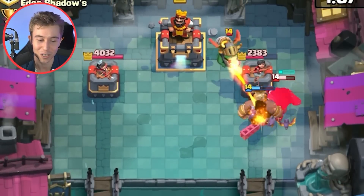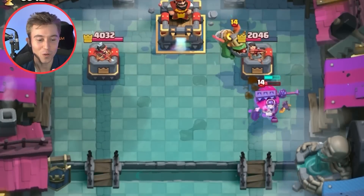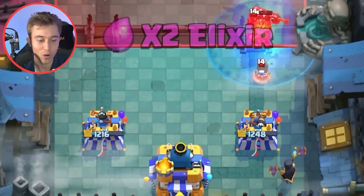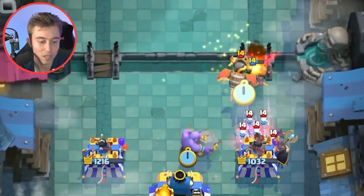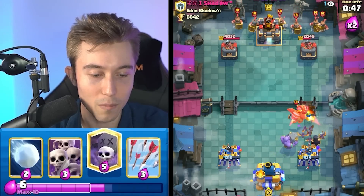That Inferno Dragon is literally griefing me right now. How am I supposed to kill that thing? If he goes in for an aggressive play with Inferno Dragon, I have to go in for the Night Witch so I can spawn an endless amount of bats. He's likely going to be able to get away with like a Mother Witch here so I need to go in for bats and also a Bowler so I can kill the Piggies. And if I don't do that, I'm definitely going to lose.